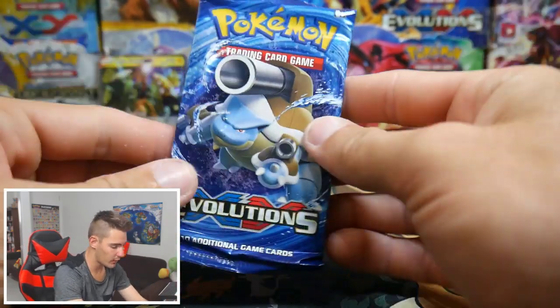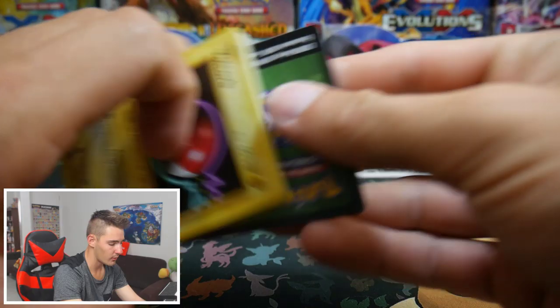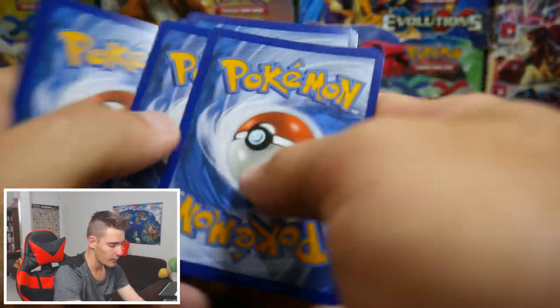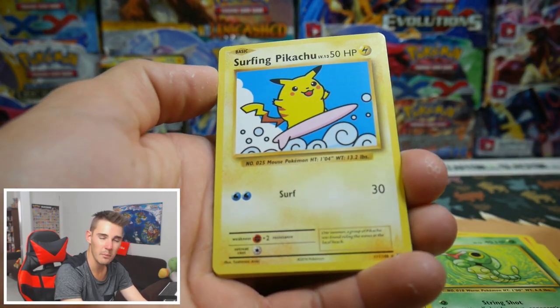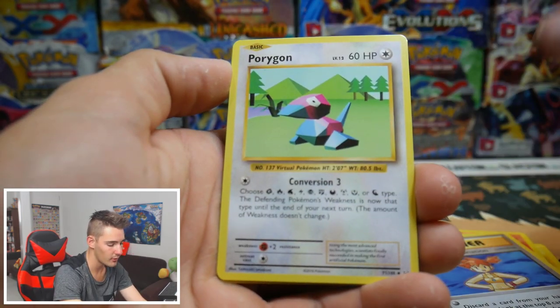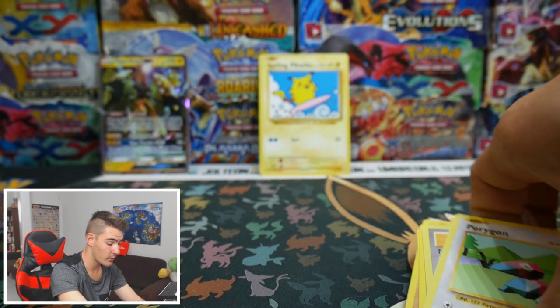Alrighty, bring us home — can we get the lucid Charizard Holo Foil, the base set Charizard? There's a code card. Let's see if we can bring it home. We have a Voltorb, Charmander, Diglett, a Gastly, a Caterpie, a Surfing Pikachu Secret Rare — very very nice, put that one at the back. Misty's Determination, Porygon, a Haunter Reverse Holo, and an Electrode regular rare to finish off that pack.